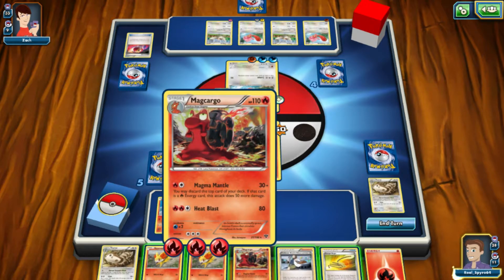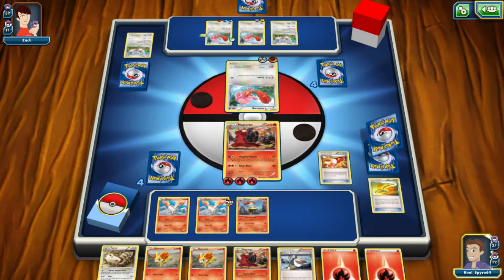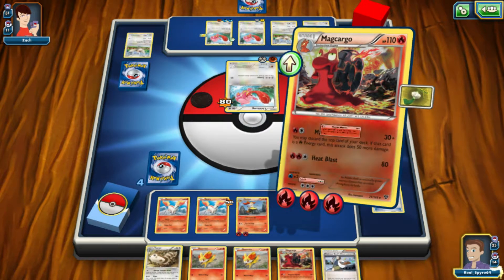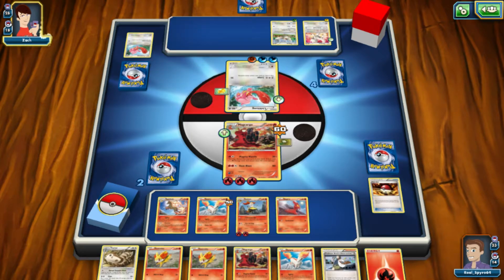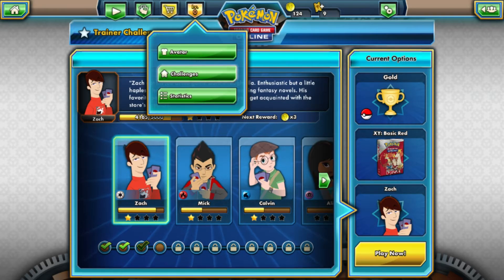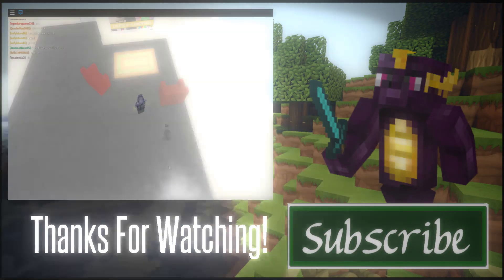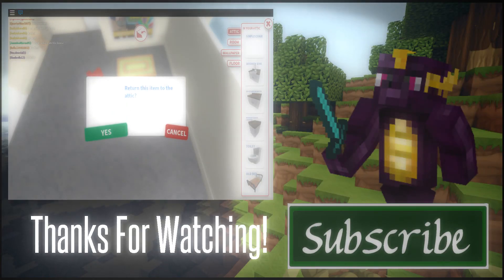Let's open the second Legendary Treasures pack — oh, there are three good cards here. A full art Emolga, Gallade, and a Serperior. Emolga's pretty awesome — I actually have one of these in real life as well. It's holographic. I now have two of these in-game. They're not that rare, but they're kind of easy to get, so that's it for Legendary Treasures.